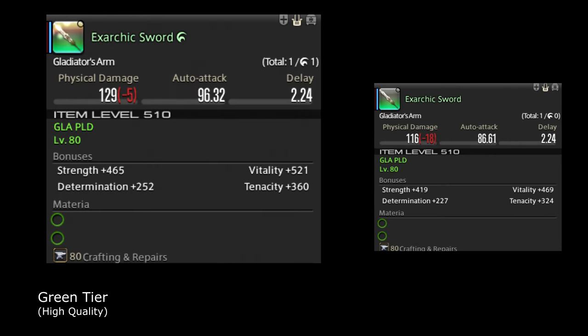Moving on, now we're going to discuss high-quality green tier gear. In this example, we're going to be comparing the normal quality XR kick sword to the high-quality XR kick sword. Of course, the high-quality version is just superior to the normal quality version of the same item level.